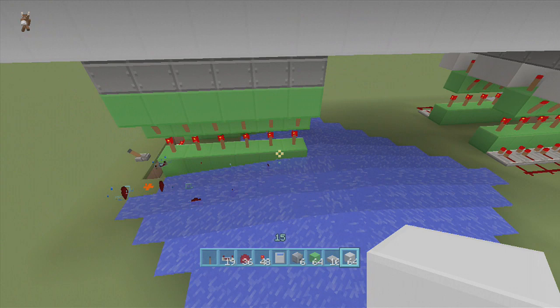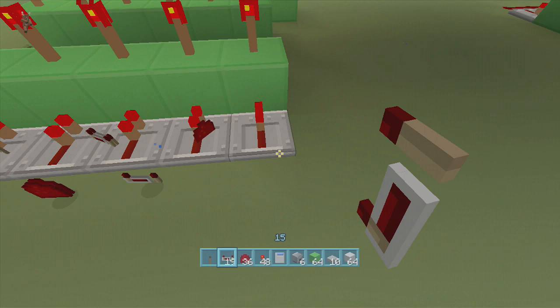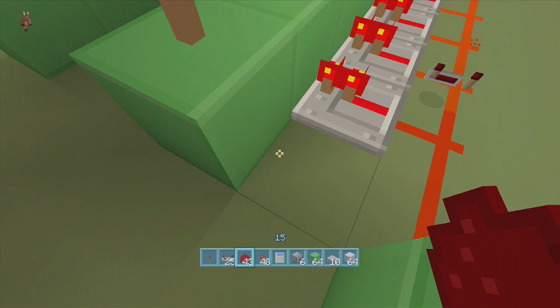Turn the green block into a white block. Watch out with the water — the water can sometimes be stupid and ruin everything. But if you're digging this out, you shouldn't have this problem really. There we go, fixed that up. So now it looks something like that.